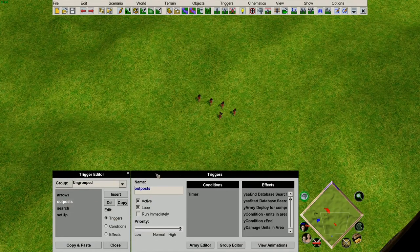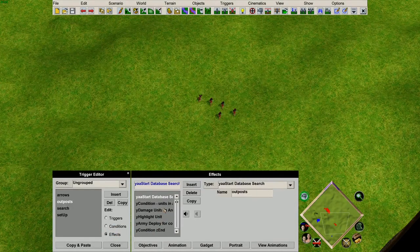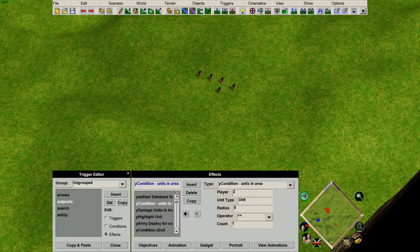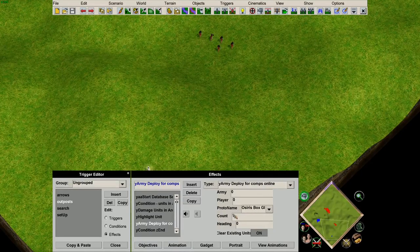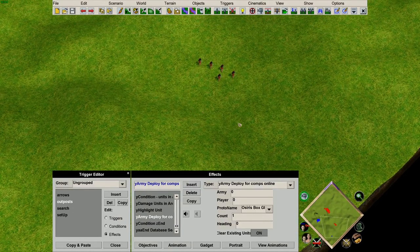The outposts are then searched every second, which we've got a timer for, and this will find all currently built outposts to apply the effect to them. Here we're going to check if there is a unit in the area. If so, we're going to damage it by a small amount and highlight the outposts as well as create an Osiris box glow at the location. This will repeat every second for all outposts that are currently there.